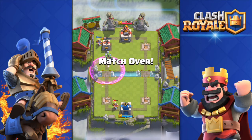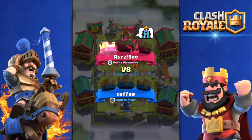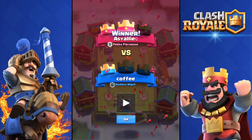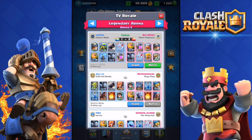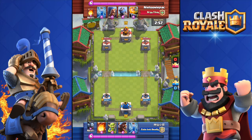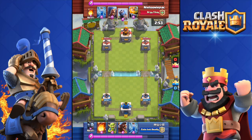Moving on to the number 1 spot, we have the Skeleton Army, which happens to be one of my favorite cards. It recently got a buff with the balance changes as well — there used to be 20 skeletons in the Skeleton Army, now there are 21. Not a big buff, but still it's a buff. It can counter everything from a Giant to a Royal Giant to a PEKKA and even a Hog Rider — it can counter anything.